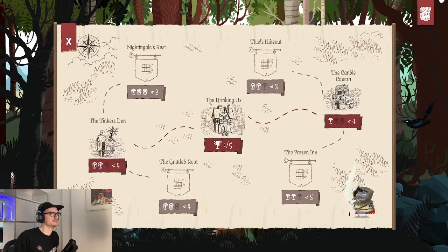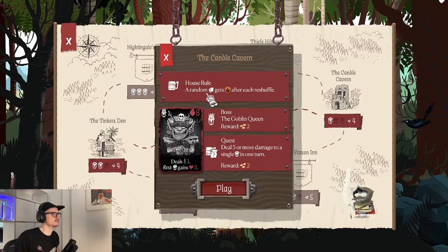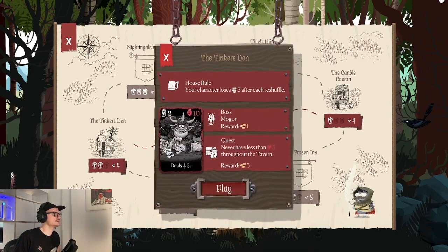The Candle Cavern has a house rule where a random card after each reshuffle gets burned — burn deals damage to your character, which is bad. The boss is the Goblin Queen: she deals one damage and on unrest gains health, similar to Herney. The quest is to deal five or more damage to a single monster in one turn, which could be hard since we don't have many damage cards yet. Our other option is a tavern with a house rule where the character loses three strength after each reshuffle.